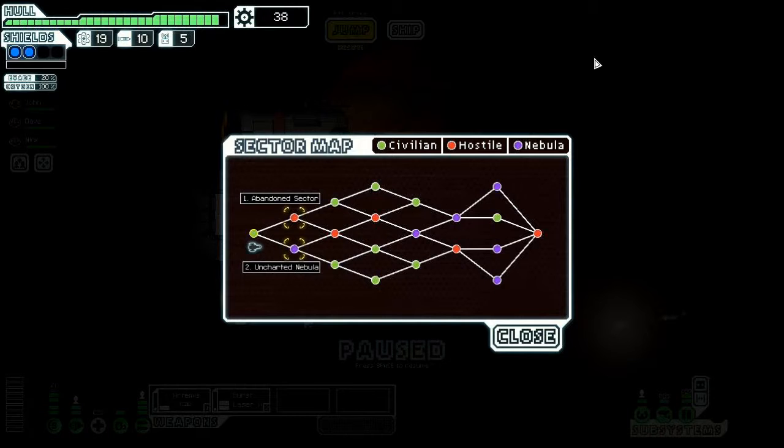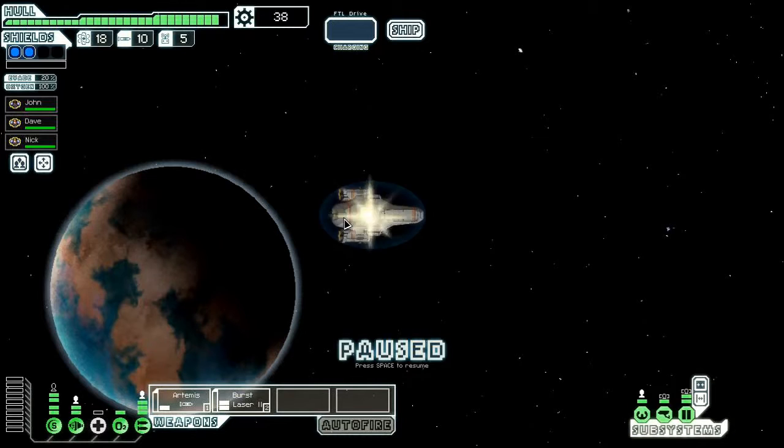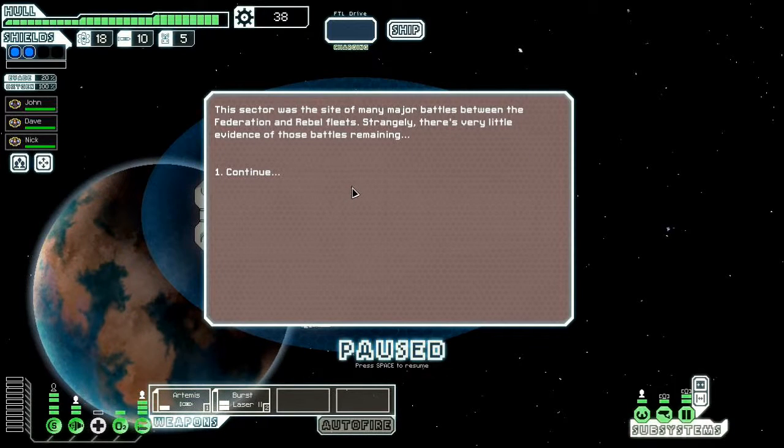Here's the sector map. Each sector links to usually two others. There are different types of sectors: green are civilian sectors, red are hostile sectors, and purple are nebula sectors, which I hate because your sensors don't work. We have uncharted nebula or abandoned sector — I'm going to go to the abandoned sector. This is where we'll meet the new race added for the advanced edition, the Lanius.